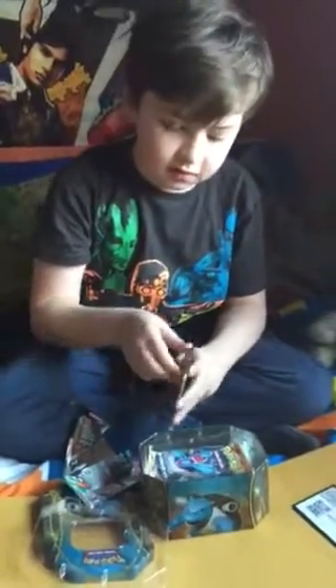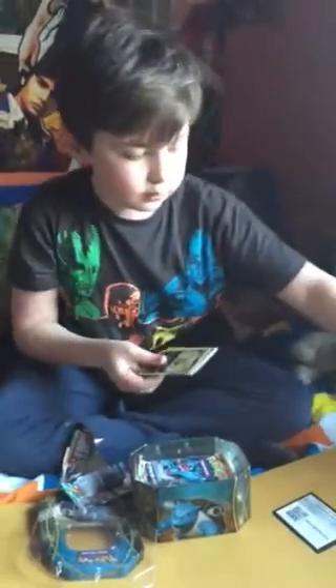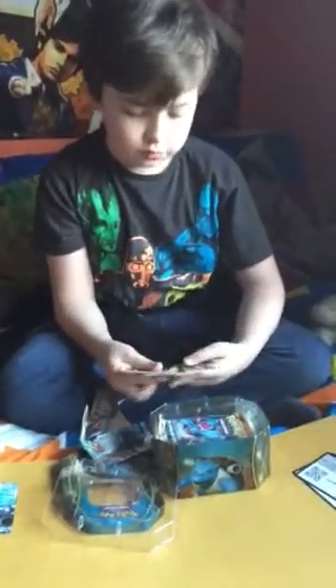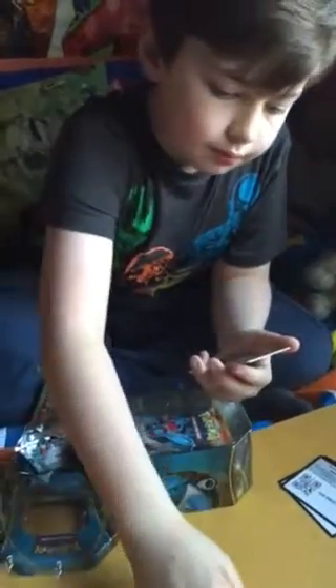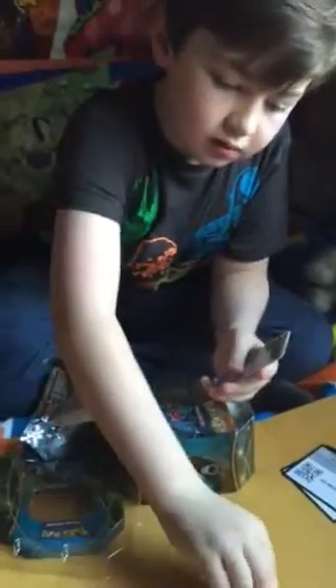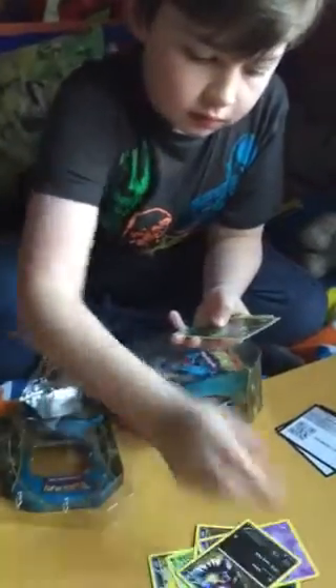We'll hop into the second-to-last pack. There's the code. We'll start off with a Trick Shovel, which I've never seen that card before. We have a Rapidash, a Pokemon I don't really like from the X and Y game, a Flabébé, a Scraggy, a Pincurchin, a Sneasel which is one of my favorite Pokemon, an Espurr, a Stunky, a Goomy, and a Qwilfish.